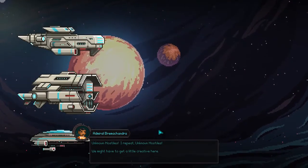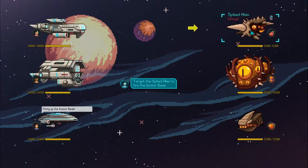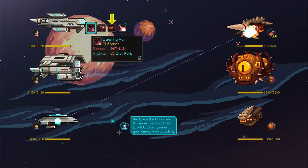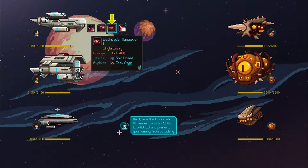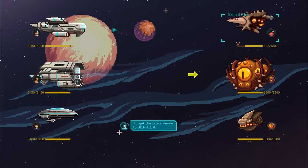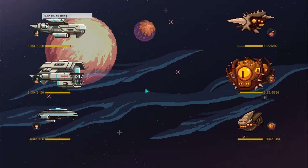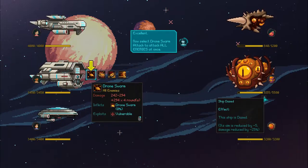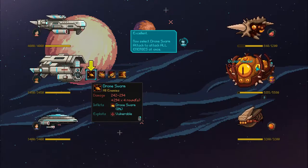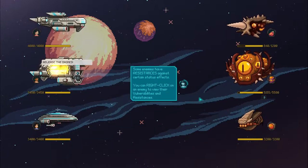So it gives us an idea of combat. Unknown hostiles. I'm going to be explaining combat a little bit more as we get through it, but pretty much you can take subtle actions. This one has a chance to reflect two different status effects, and they're both single enemy attacks. They're supposed to attack certain characters. So if you see this — ship's aim is reduced by five, damage is reduced by 25.